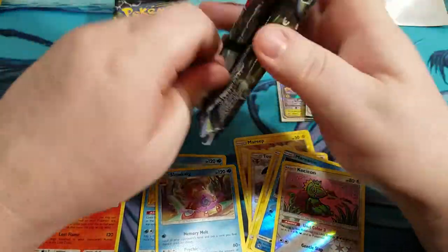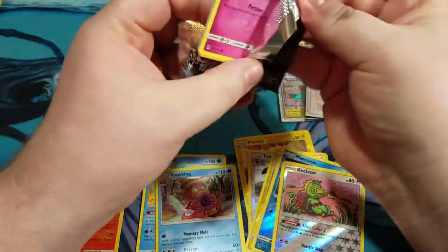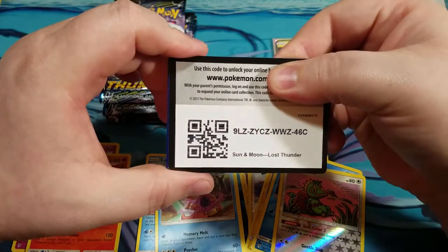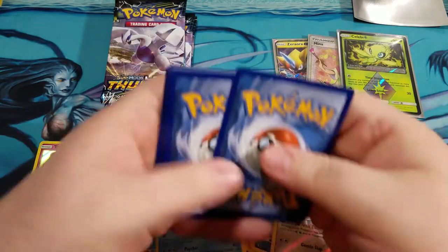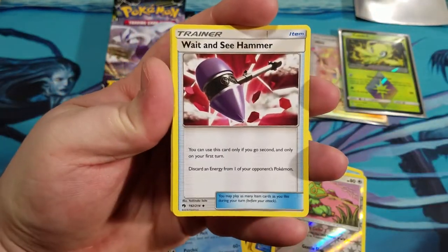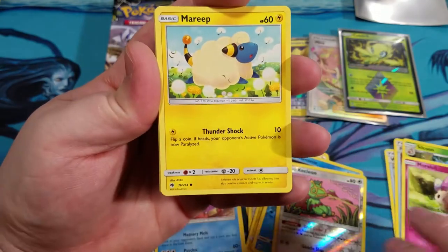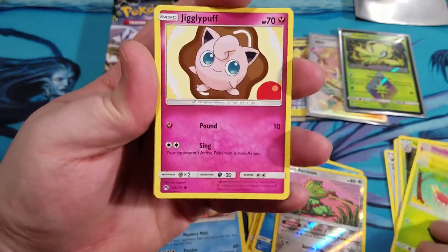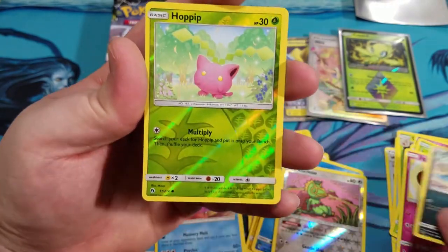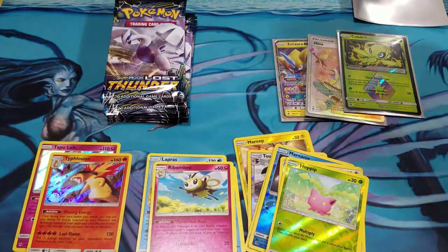Last six packs of our first box guys — three more boxes to go after this. Code card for you guys. We got that Wait and See Hammer. Fairy Charm, Silcoon, Silcoon, Morelull, Mareep, Wurmple, Jigglypuff, Alolan Meowth chilling on the beach, Hopip, and Ribomee.